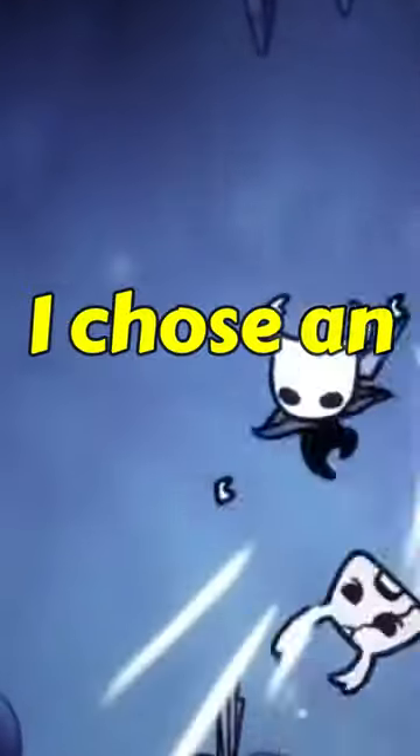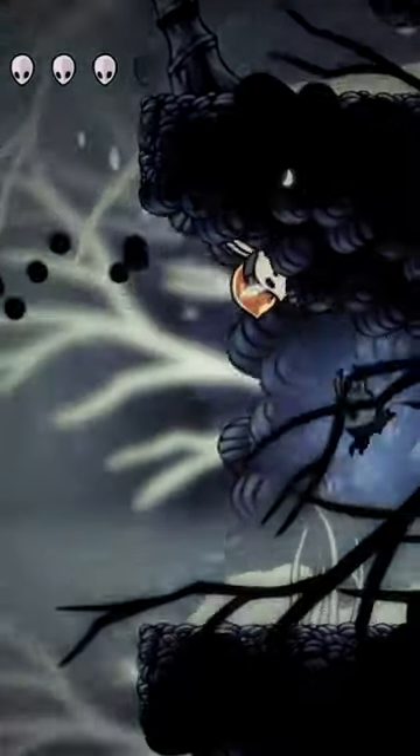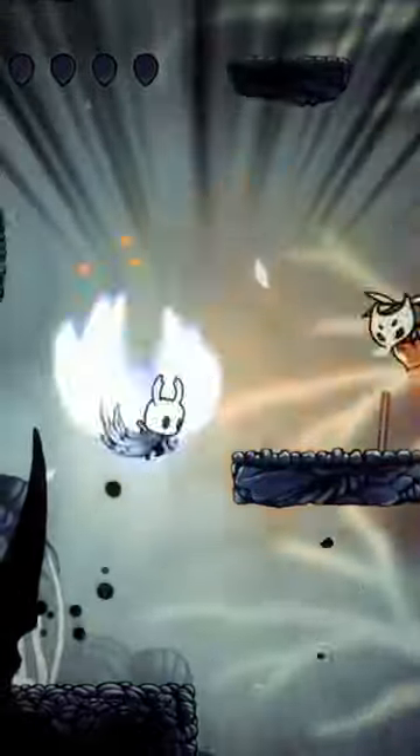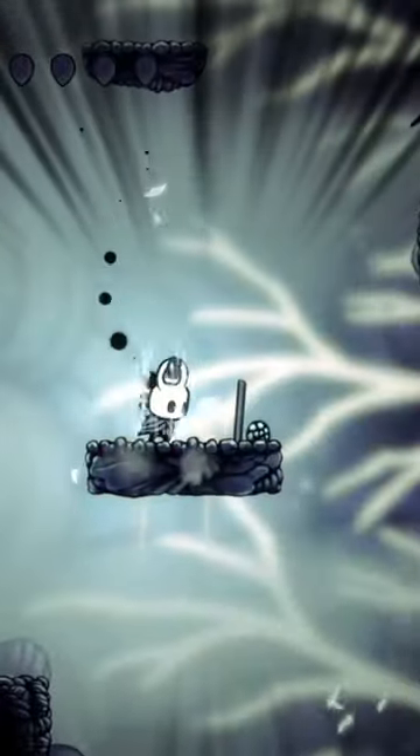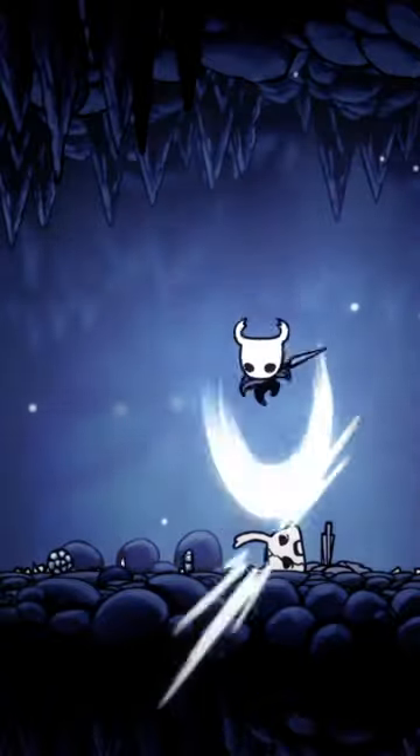And for the third charm, I chose an anti-primal aspid charm. This charm would make it so primal aspids can't do any damage to you. This would make the game 420 times easier, so I think it should cost 8 notches. Let's be honest, we all need this charm in the game.